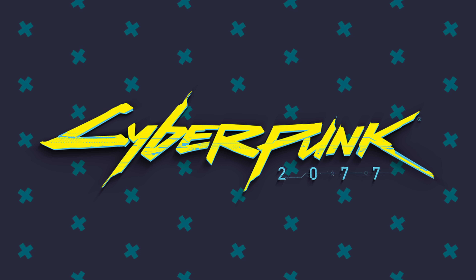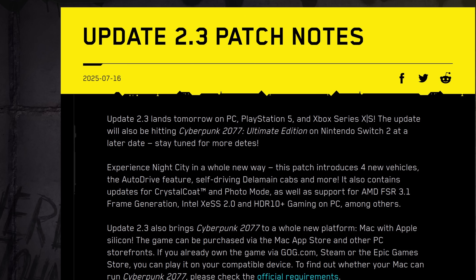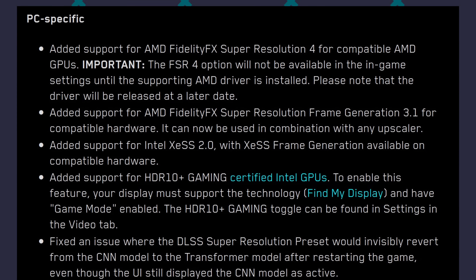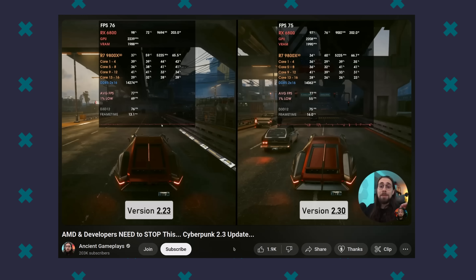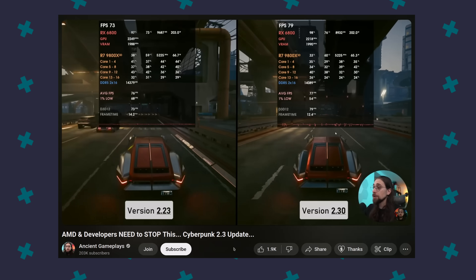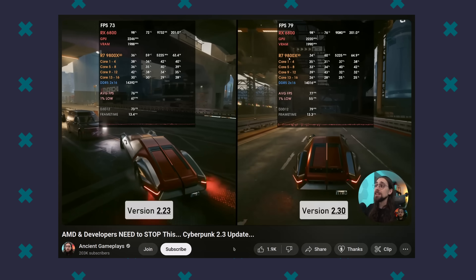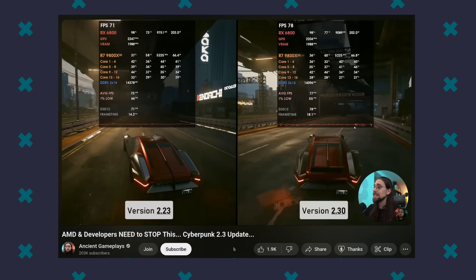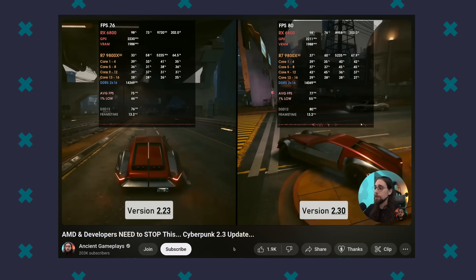This time I chose Cyberpunk 2077, which just received a major update to version 2.3 that includes official FSR4 support, according to the internet. However, I learned that their FSR4 implementation is performing worse than the OptiScaler method. As for version 2.3, the frame timing is a mess, so I decided to stick with the older 2.2 version for today's test. I don't think the differences between these two versions will matter much for this video though.